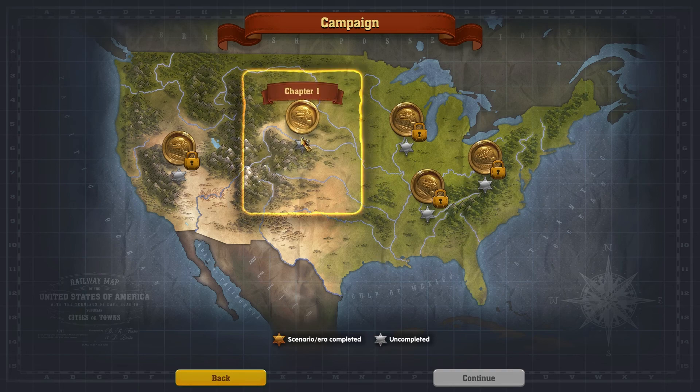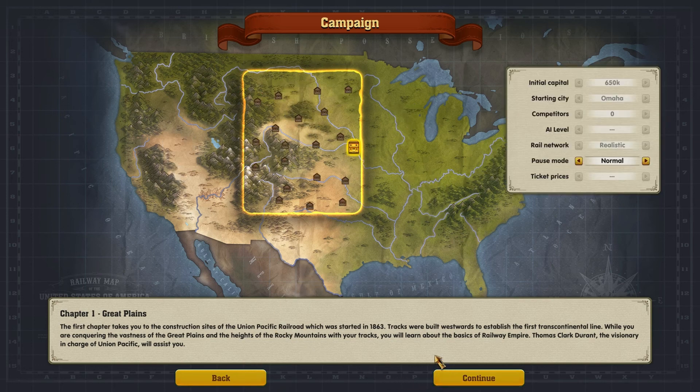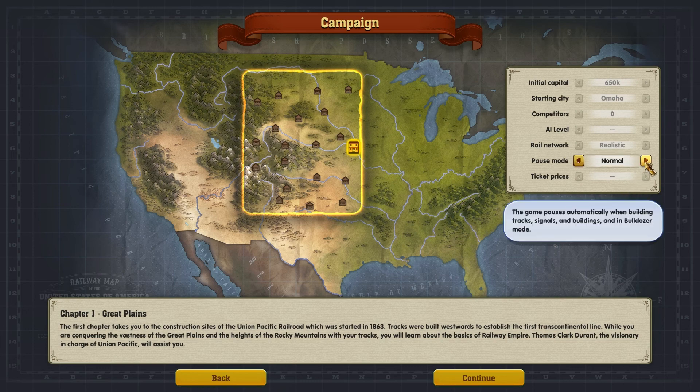To get started I'm going to play the campaign. When you play chapter one you're in the Great Plains. The first chapter takes you to the construction site of the Union Pacific Railroad which was started in 1863. Thomas Clark Durant, the visionary in charge of Union Pacific, will assist you. The campaign starts with tutorials. You start in Omaha, and the very first connection you make is to the town I live in — that is so cool!